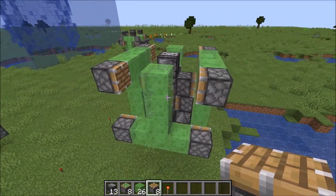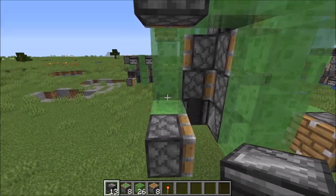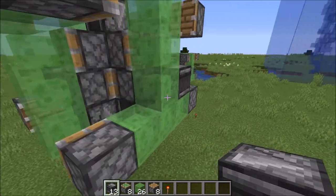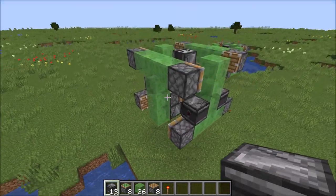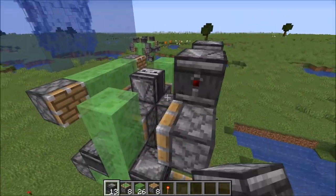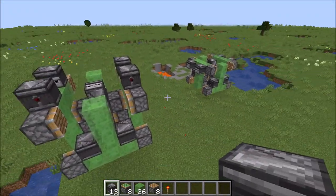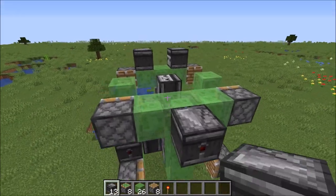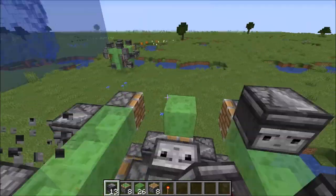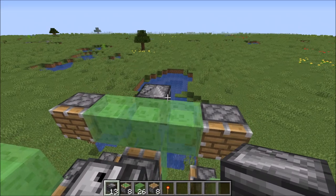Grab your observers — the last observers. Place them here, there, there, there — those will power these pistons. On the top, you can either place them right there on either side, or if you want the more visibility option, go ahead and place them on the sides here. This is how I like the view from the machine — it looks nice. We'll make sure it works.